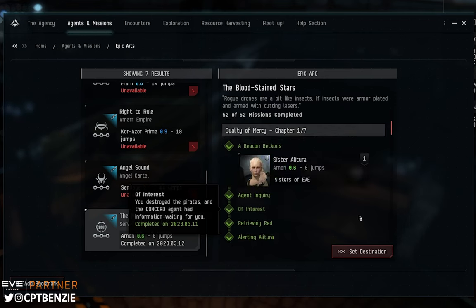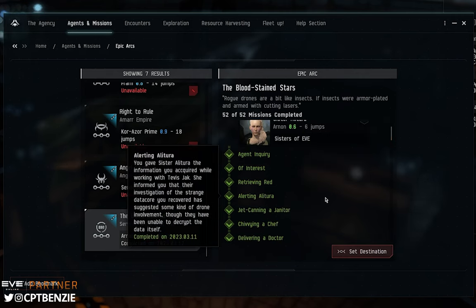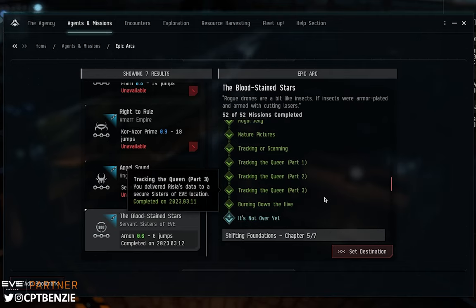It's well worth running it just to see how the Sisters of Eve reacts to you — a capsuleer being pulled in to help them. The Sisters of Eve are notoriously dubious of capsuleers. They see capsuleers as being incredibly dangerous and causing untold wanton destruction across the cluster, and since they are essentially a humanitarian service, that doesn't gel too easily with them.